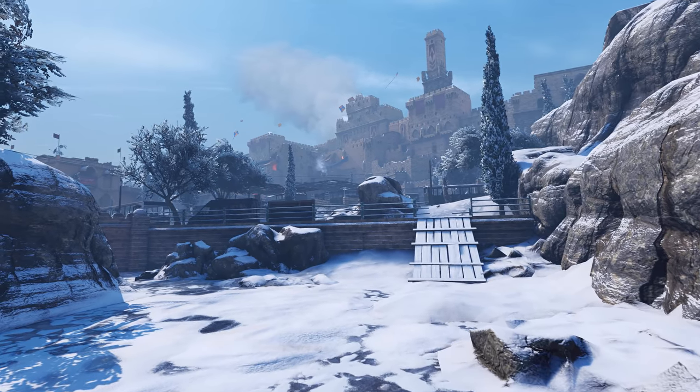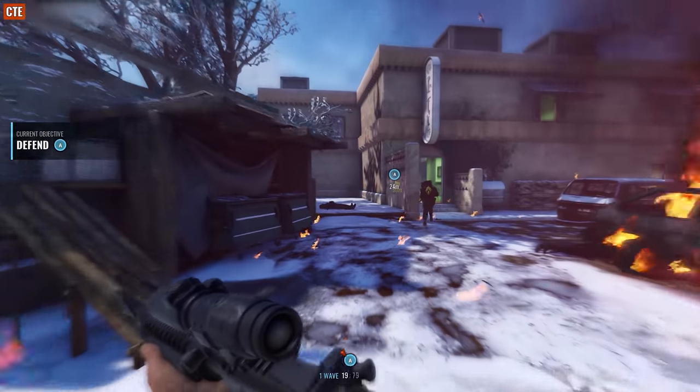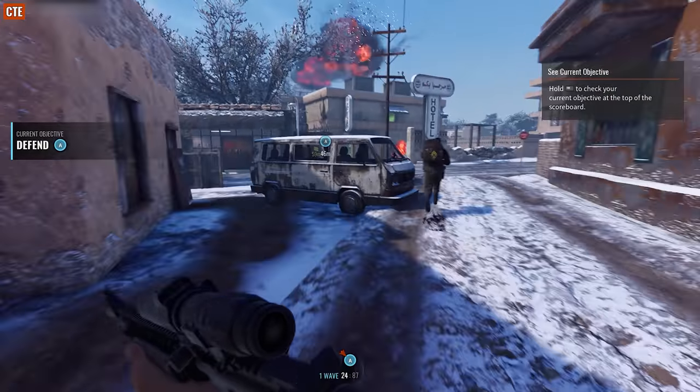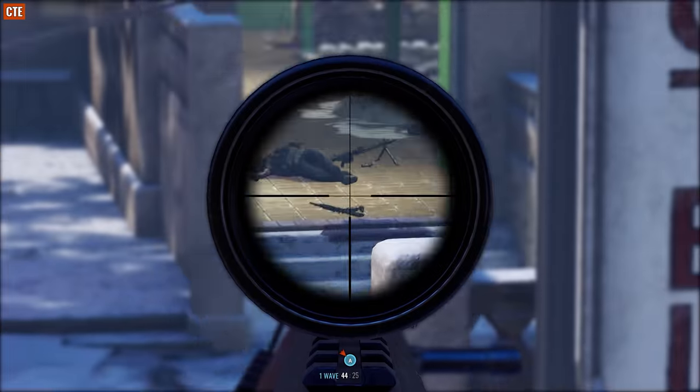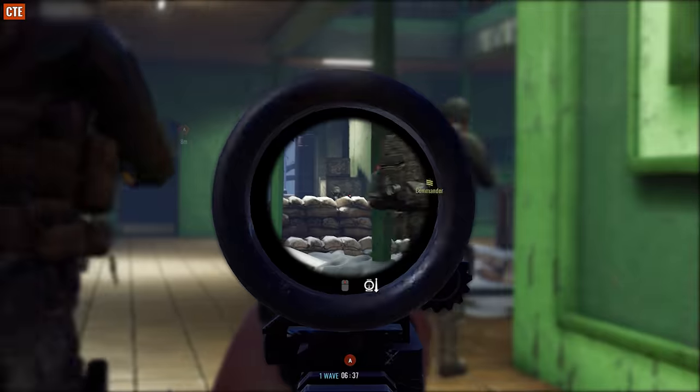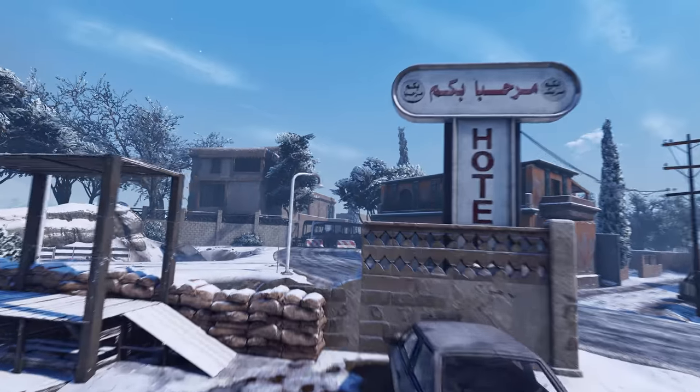Cold Blood introduces a brand new winter map called BAB. BAB is set in a snowy mountain village built around an ancient citadel. It's perfect for snipers with long sightlines and open layout, but it also features tight alleyways and indoor combat for close-quarters players. BAB is a brand new and unique layout.